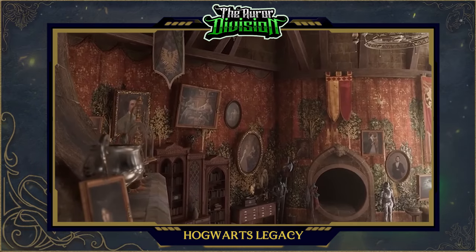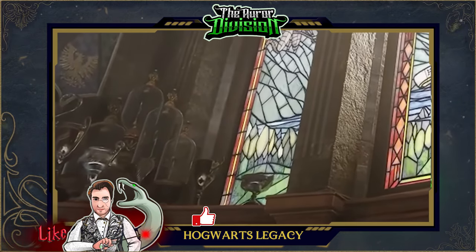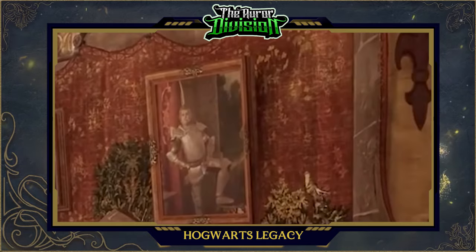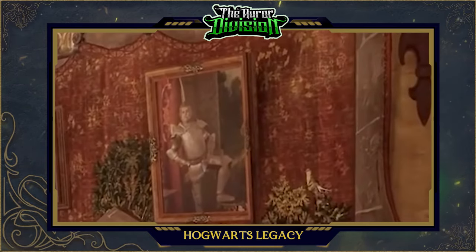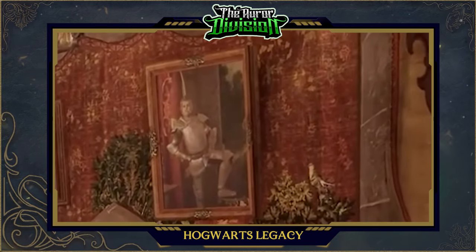Above the fireplace, you can see more portraits and some trophies — probably Quidditch trophies — and these trophies are scattered all over the common room. This common room absolutely loves trophies. There's another portrait with a couple and a house elf, and on the other side you can spot a very interesting portrait of a knight. I believe this to be Sir Cadogan. There's no way this is someone else — maybe — but I'm hopeful.